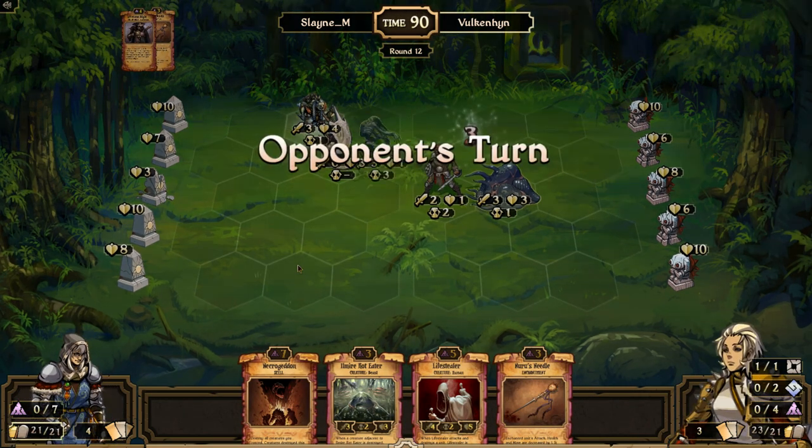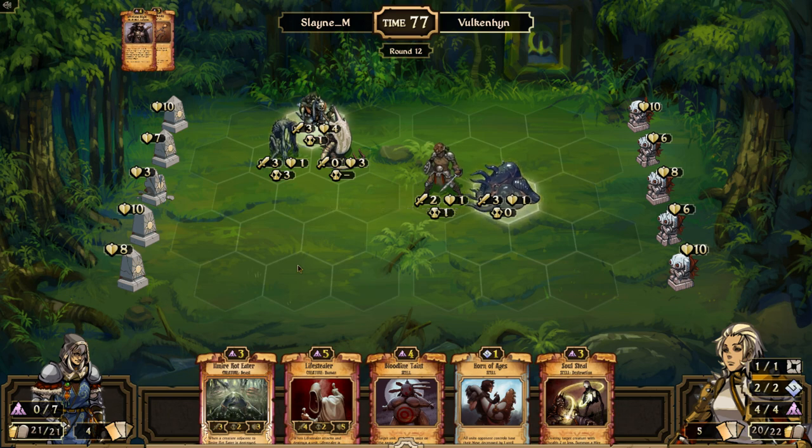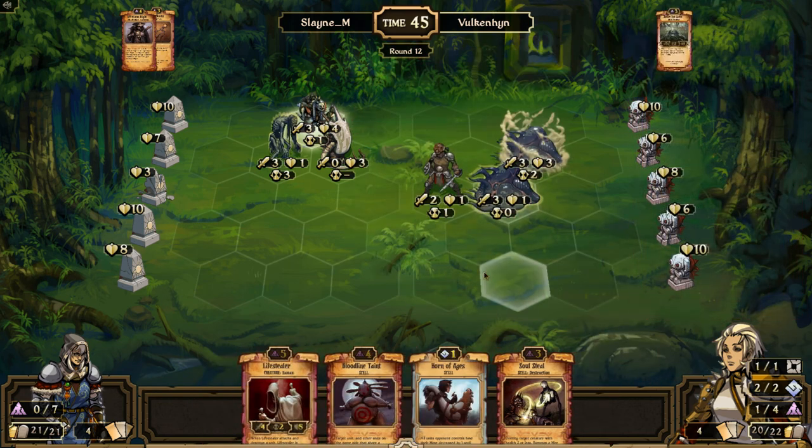It's refreshing to see all these cool new decks popping up. Everybody says the meta is stale right now — I kind of agree — but there's actually a lot of different decks out there. Every faction is being played: Horn of Ages, the Order splash. Vulcan doesn't have a Puppet Soldier in hand anyway. Looking at the board, this Rot Eater can move and is going to kill his idol unless he wants to get rid of the Infectious Blight. He could Soul Steal his own Rot Eater — that wouldn't be the worst idea — but I think I'd rather just get a Life Stealer out this turn, sacrificing the Horn of Ages. But he goes for a Rot Eater instead.